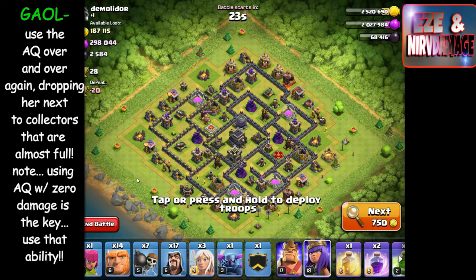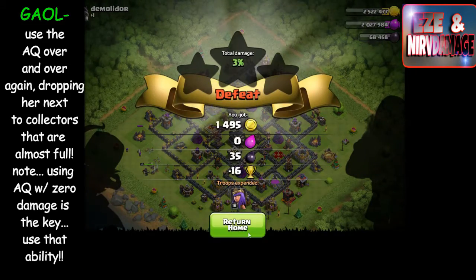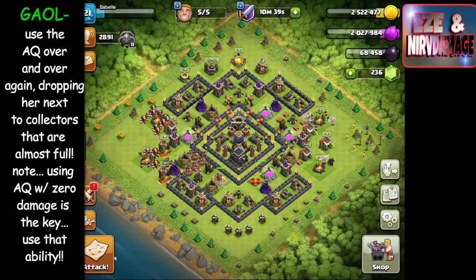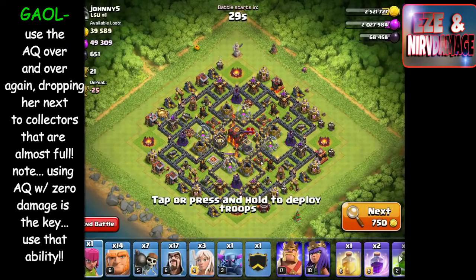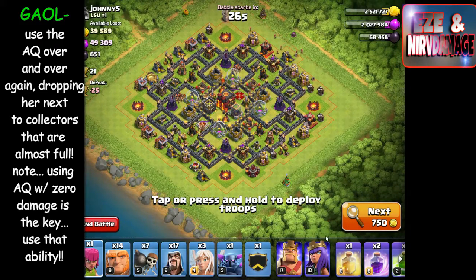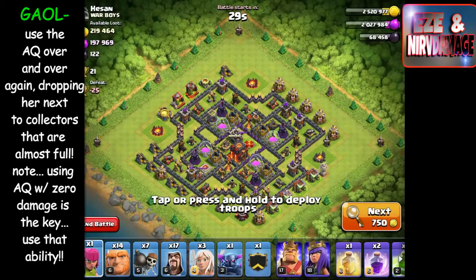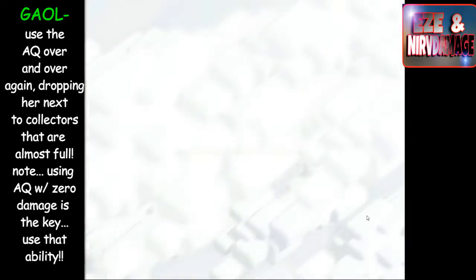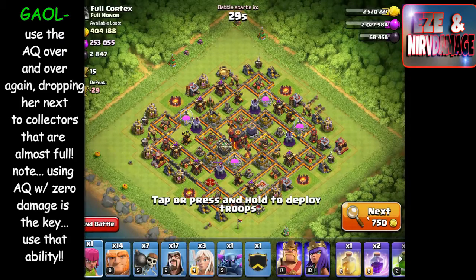I'm working on walls and had about two million in the clan castle, so I wanted to try to get up to about five million. The goal is to build an army. At this time the wizard event was going on — wizards were 400 elixir, about the same price as an archer, so I built a lot of wizards and about 14 or 15 giants, just in case I ran into a really good base.